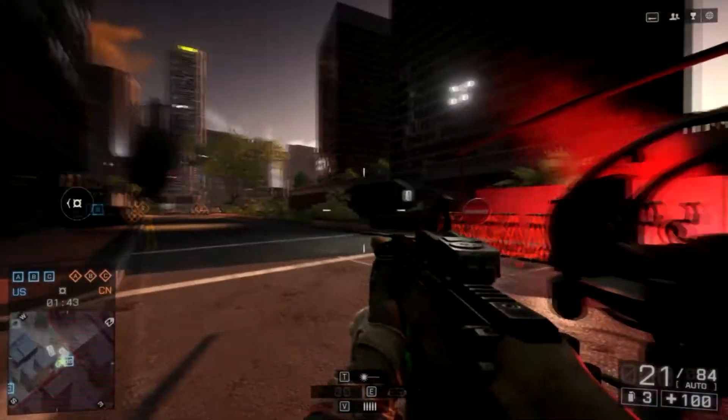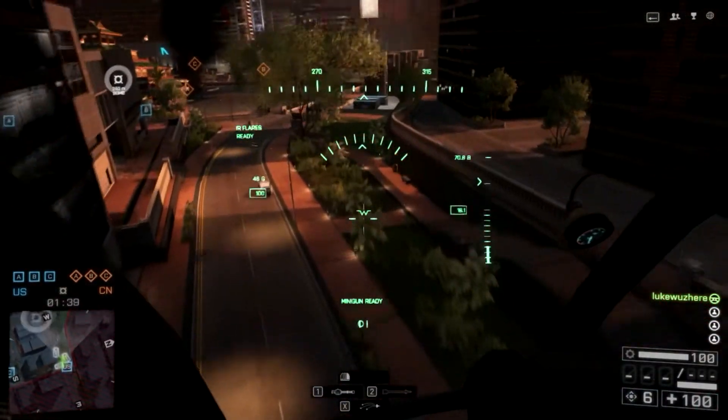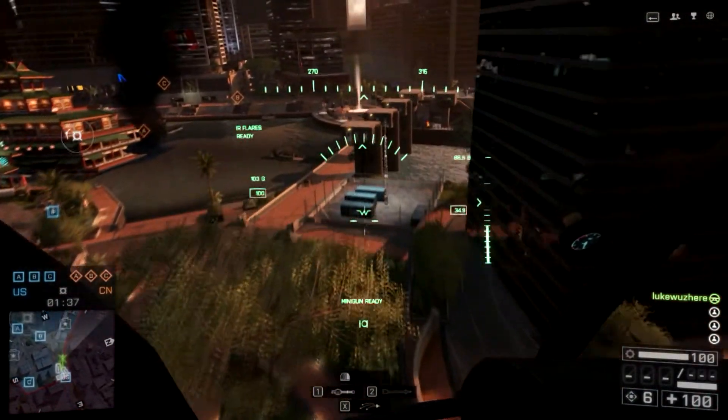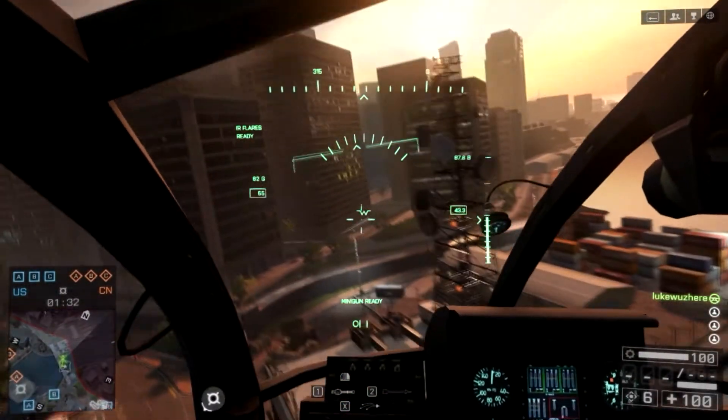Hello everyone, my name is Luke. How's it going? I'm going to show you what you have to do to open the floodgates and where you have to go to do this on the Sunken Dragon map, as part of the assignment to get the U96.